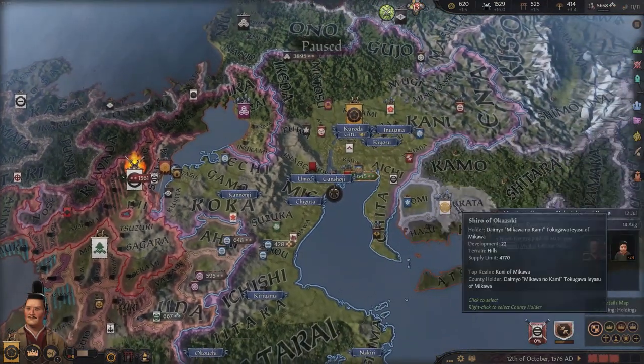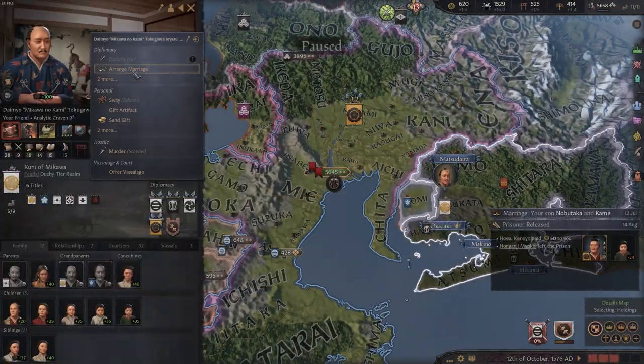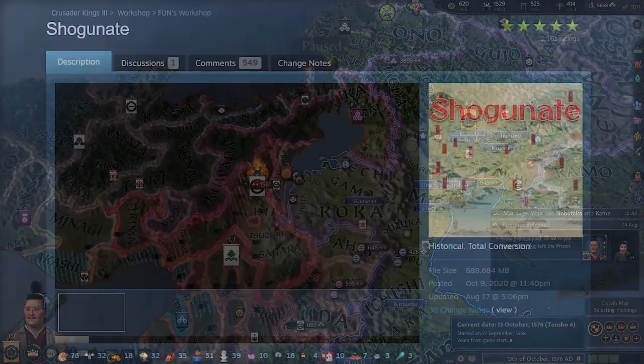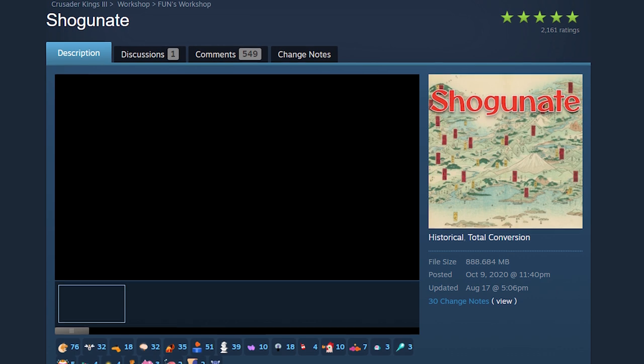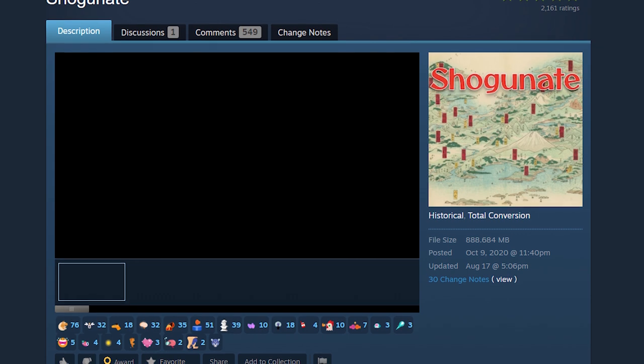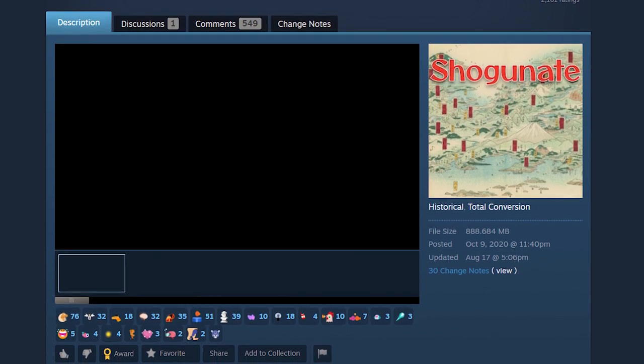With that said, what do you think? Does this mod look cool to you? Have you already played it? Let me know in the comments below. I'll be leaving a link to the Steam Workshop page down below where you can get it and play it for yourself if you haven't already. Just remember, you'll still need a copy of Crusader Kings 3.